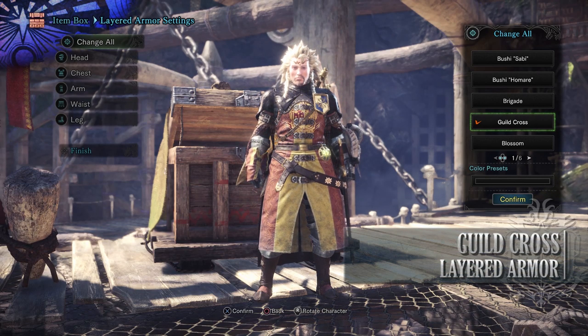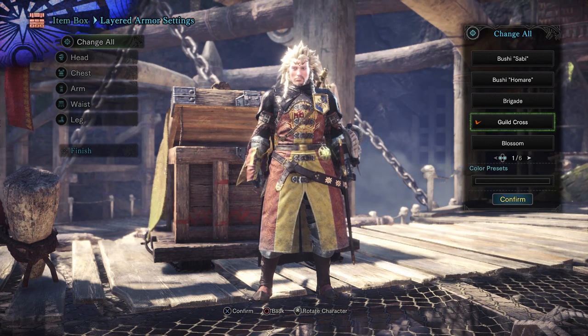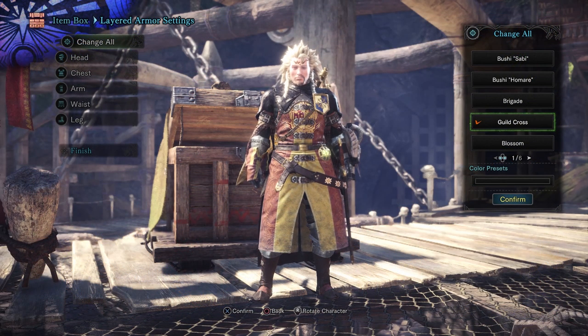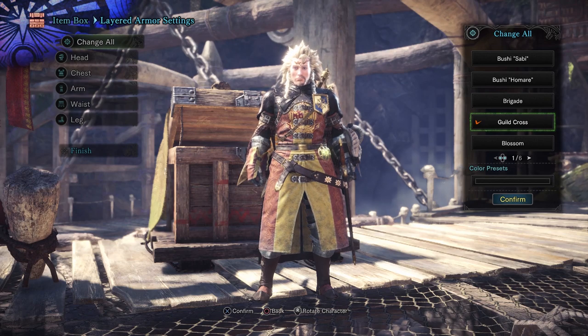Next is the Guild Cross Layered Armor. This is found from the delivery quest known as Cross My Heart. To craft this you need Research Points, Kushala Daora Tickets found from Arch-Tempered Kushala and Ace Hunter Coins. Ace Hunter Coins are obtained from taking on the harder challenge quests found up in the Gathering Hub.